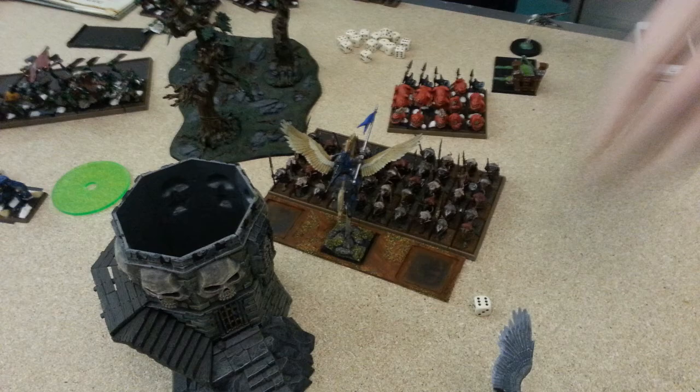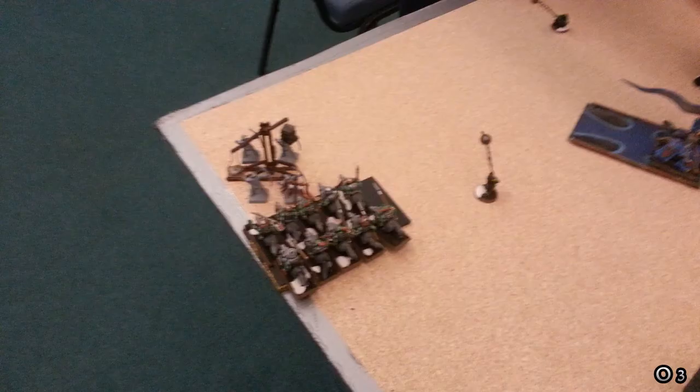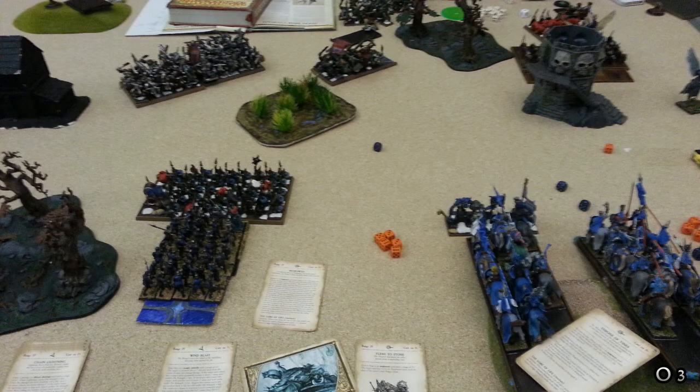In combat, the Pegasus Knights and Goblins fight — the Pegasus Knights kill a few, the Goblins do nothing. I pass my ward save and the Pegasus Knights pass their leadership check on a five. Orc Turn 3: The Fanatics scatter, the Boar Riders charge and make it, and one Fanatic dies. The Goblin unit makes a long charge into the Men-at-Arms — I didn't think they could make it, but they did. The Trolls also make a long charge.